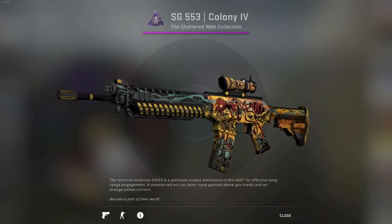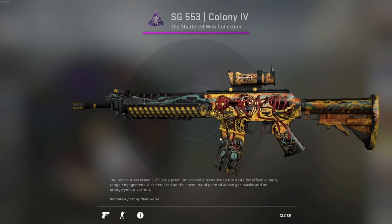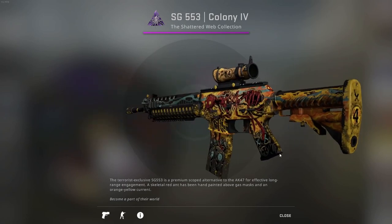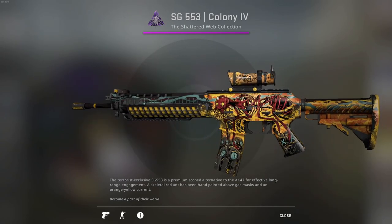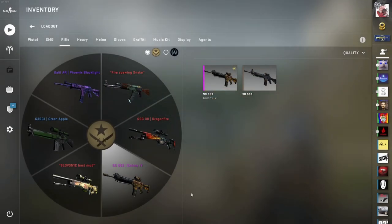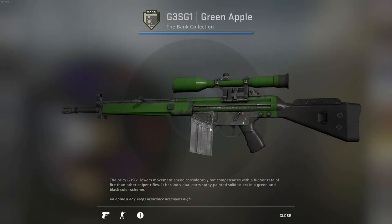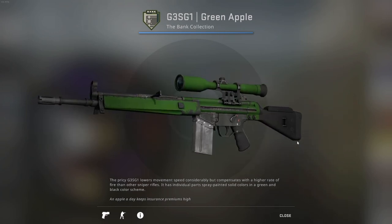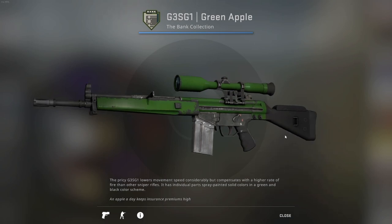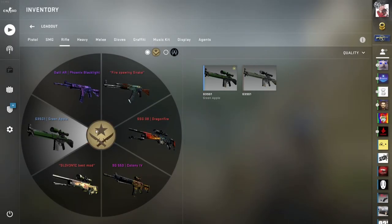For the SG 553 I have a Colony — I don't really play SG, it just shoots weird. It's a cheap skin that looks good for the price, just there to complete the loadout. For the G3SG1 I have a Green Apple from when I had a green-themed inventory — I never got a new G3 skin since nobody really uses the weapon.